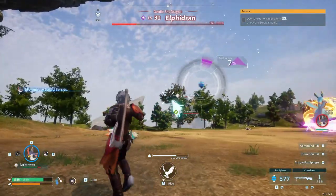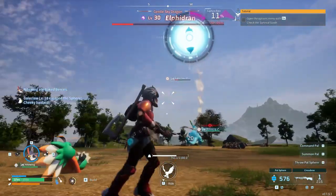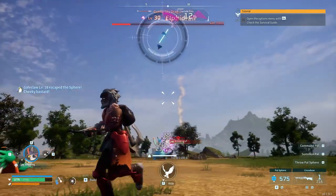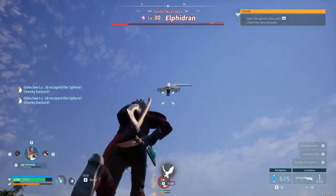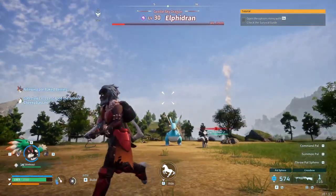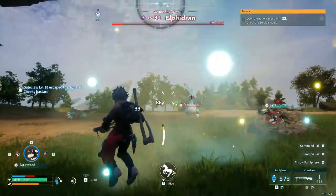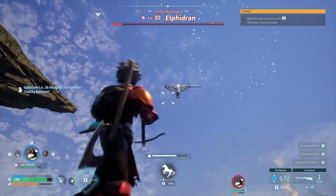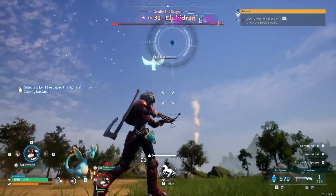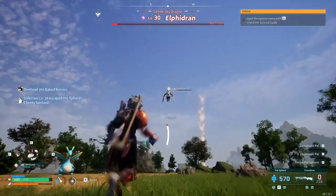Oh crap, here comes another one of those birds — I don't know why they keep involving themselves. Can I catch this thing? 11% — that's okay. I'll just let my Nightwing fight while I try to catch this bird. 12 now — must have gotten hit. Let's get the Dire Howl out; the Nightwing is starting to get a little low on health. Here comes another tornado — ouch, still got hit.